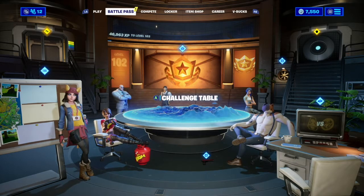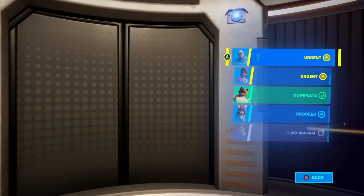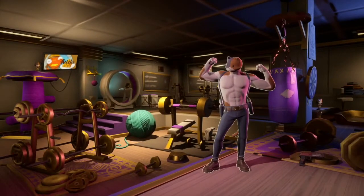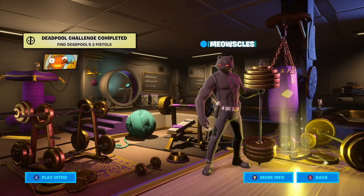The first pistol is underneath the challenge table, right there, so let's get that one. The next pistol is in the agents area — you go into the third floor, and the pistol is right on the right hand side down the bottom, right there.